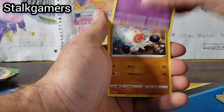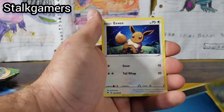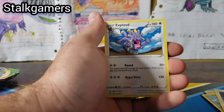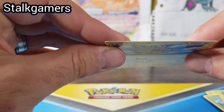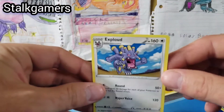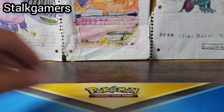Loudred, Zebstrika, Cottonee, Clobopus, Electrike, Exeggutor. That is a beautiful Eevee. Cramorant and an Exploud regular rare. Yeah, this is just cut really bad — it looks really, really rough on the top. I don't know if you guys can actually get a good look at that. So an Exploud regular rare.